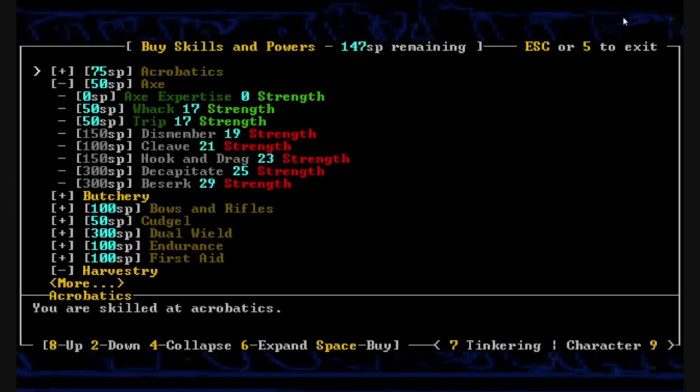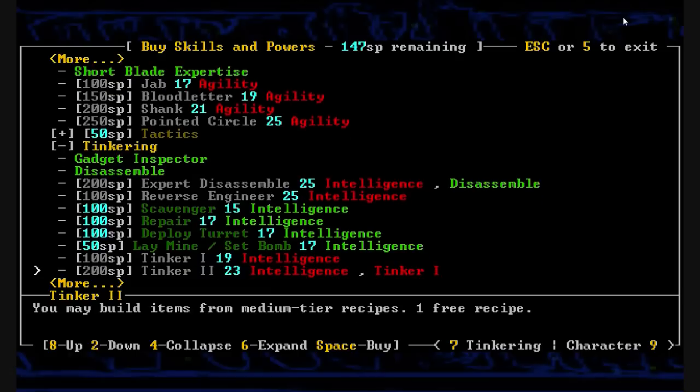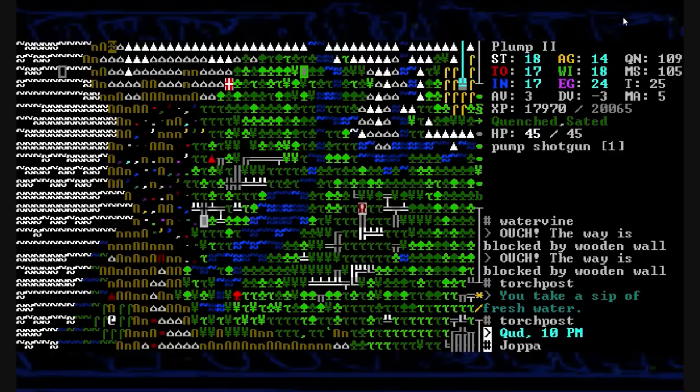I do have 147 skill points left over. I'm either going to spend it on Harvestry next time we level up and get Skillful Harvestry — that way I can harvest twice the amount of stuff — or just continue to save it for Tinkering stuff. It's going to be quite a long time until I get enough intelligence for some of those Tinkering skills.